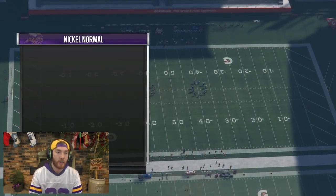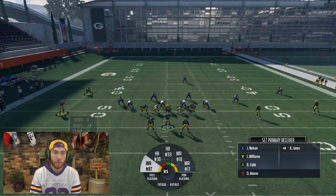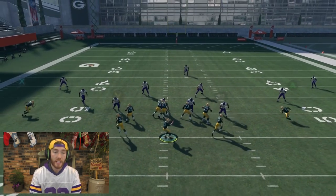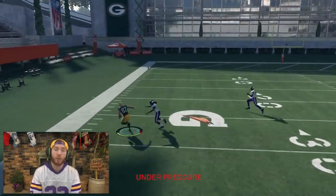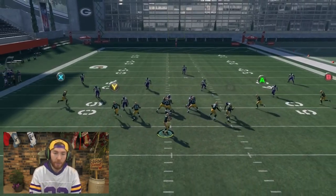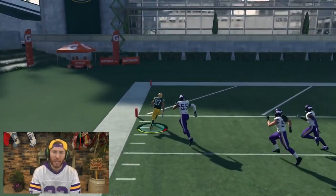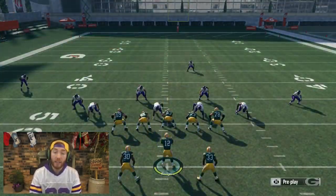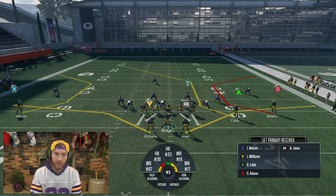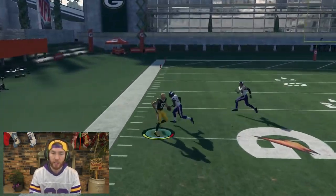We'll go against Cover 3 Hard Flat first — a common adjustment people like to play. I want to show you the interaction with Trey Waynes and Jordy Nelson. Trey Waynes has 91 zone, Jordy Nelson has 91 route running. You throw it right on the break and Trey Waynes will jump inside about four to five yards. You can cut upfield and almost take it for a touchdown. Even on the right hash mark, Trey Waynes will play it the same way, though Harrison Smith in a cloud flat or purple will play it better.